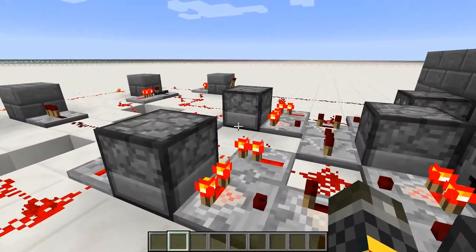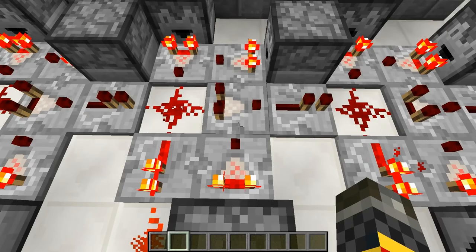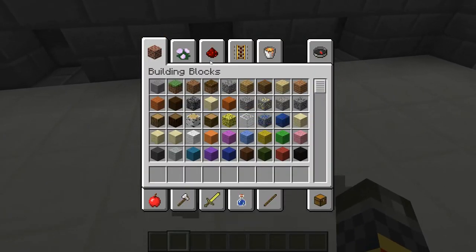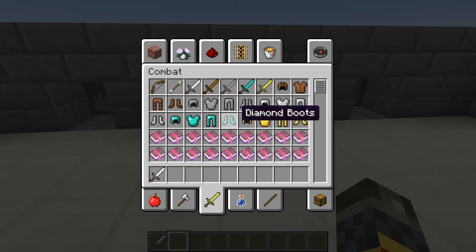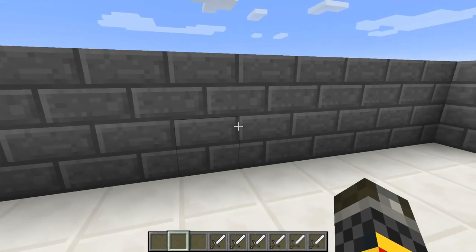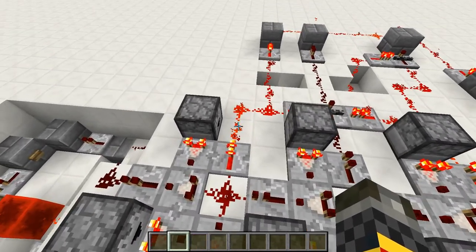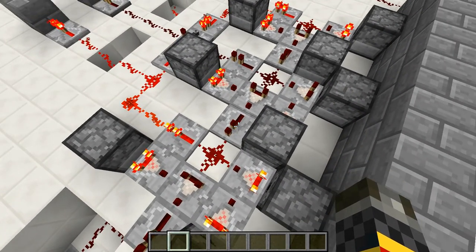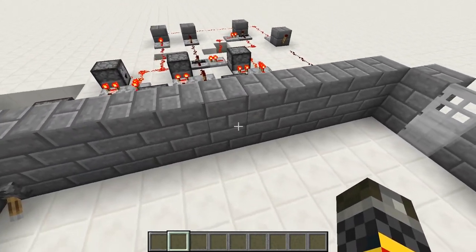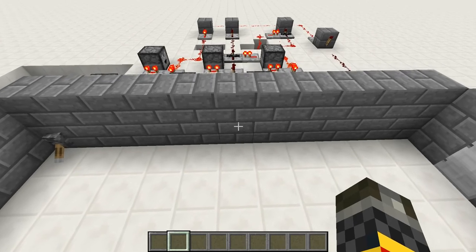Each one of these droppers contains a sword over what they have set in here, and they go into this comparator which will allow that signal strength or greater to go through. Watch what happens when I put one sword in here — these swords will get locked and you'll be locked out of the system; even if you take the swords out they still won't drop down. That's because I figured you should probably know what the combination is, and instead of people just spamming swords into your droppers and eventually figuring it out, this is basically a do-or-die kind of thing.